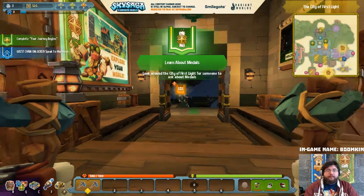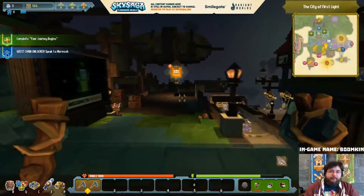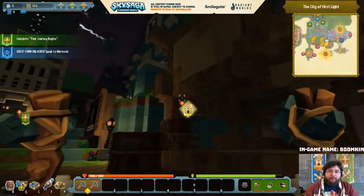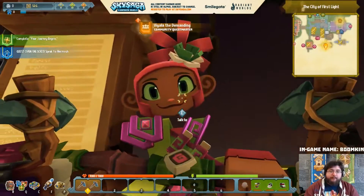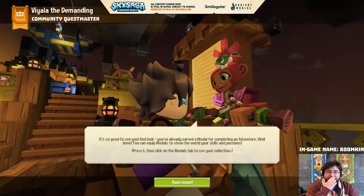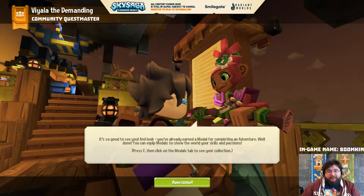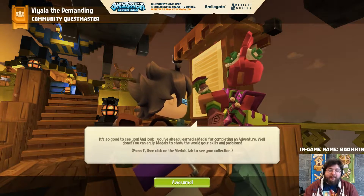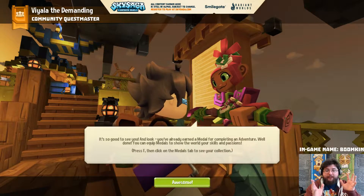Let's go learn about medals. We need to talk to Mermesh as well because Mermesh is going to help us set up all our gear. Community quests - good lord, you're going to talk to me too? It's so good to see you. You've already earned a medal for completing an adventure! You can equip medals to show the world your skills and passions - press F then click the medals tab to see your collection.